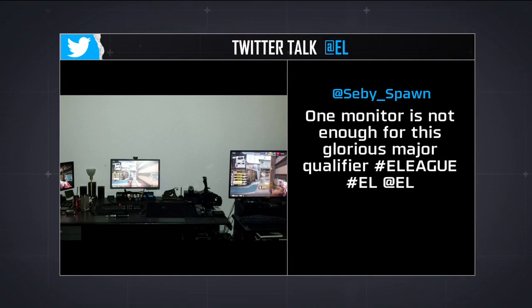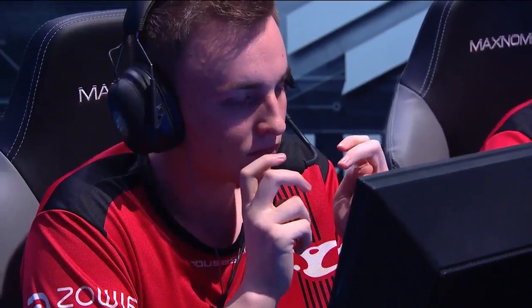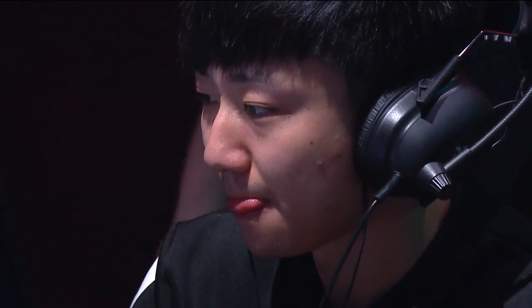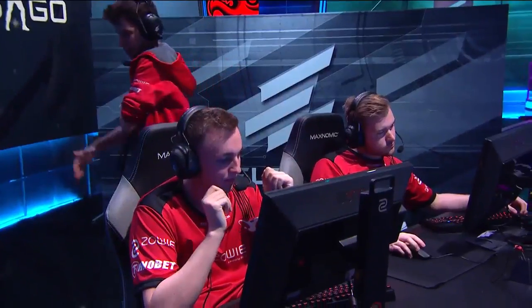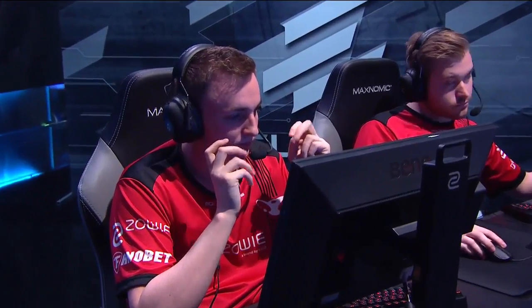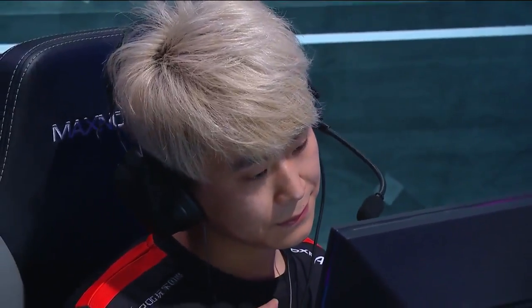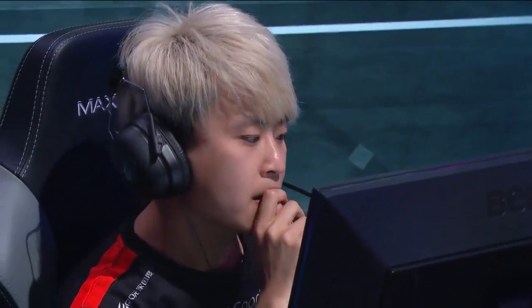There's a tweet: 'One monitor is not enough for this glorious major qualifier. Hashtag E-League.' I would agree — he's got three monitors. How do you play? With a joystick and racing wheel — pedals with a joystick. Run with the gas pedal, back up with the brake pedal, turn with the steering wheel, strafe left and right with the up and down shifters. And driving gloves. That's how Matt got to Global Elite. Not quite Global Elite, but around there. If you're drawing on the minimap with the steering wheel and pedals and you press the brake, it shoots the drawing line — it literally shot out like a fireworks show all over the map. A little Easter egg for the racing fans in CS:GO.